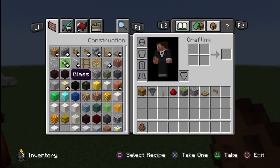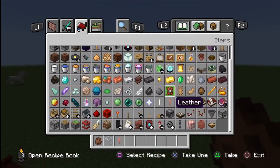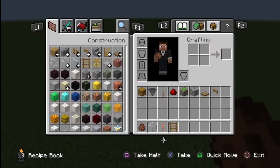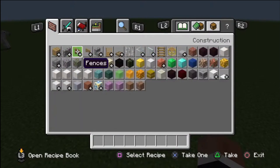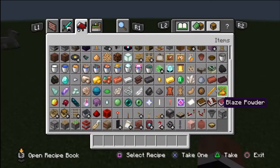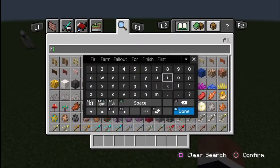You need glass, a lightning rod with some ladders, and last but not least you need two campfires.